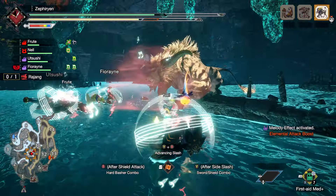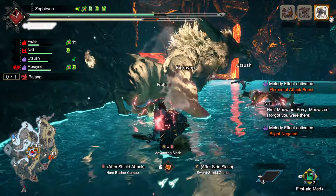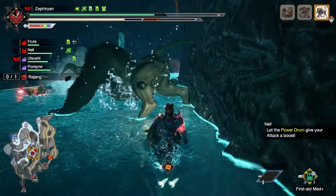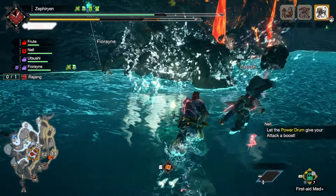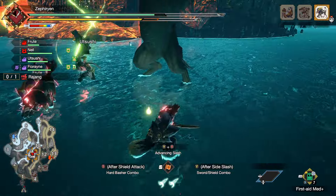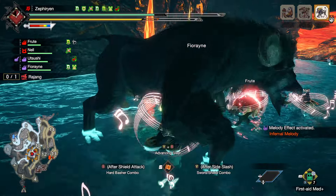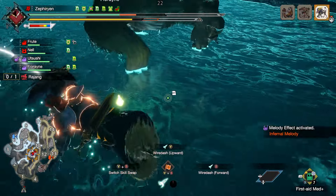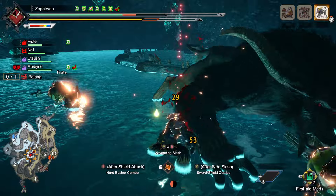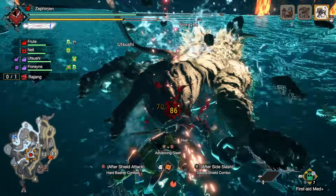I'm kind of glad I increased camera speed a while ago because without it this might be more awkward - Rajang does dash around a lot. To break his arms I need to... that should have probably hit me honestly. Could I try to knock him out? Yeah, figured that's what would happen. Okay, I can focus his arms until he roars again - just sleep, go for the horns.